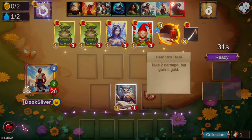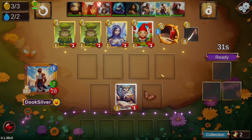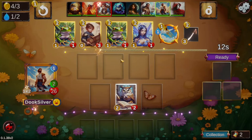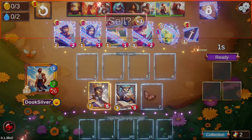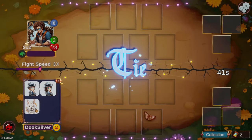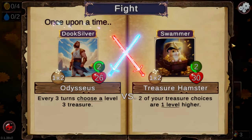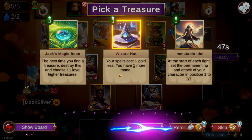Hello everyone and welcome back, I'm Duke Silver. Today we're playing Odysseus - a hero I've kind of underrated. The hero power is every three turns you get a level three treasure. A lot of level three treasures can be low impact, but there are some good ones to hit later on, like baby mimic or magic beans. You can also hit hatball early and steamroll the lobby, and there are a couple decent tempo hits on three as well.